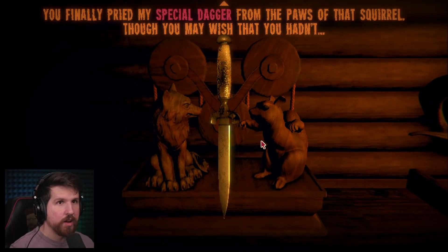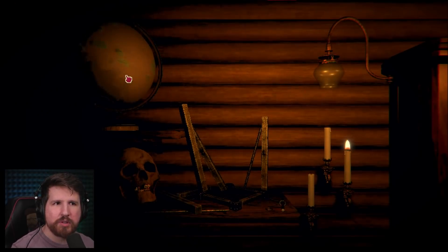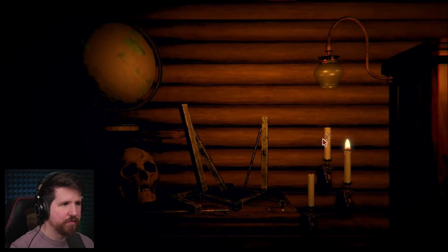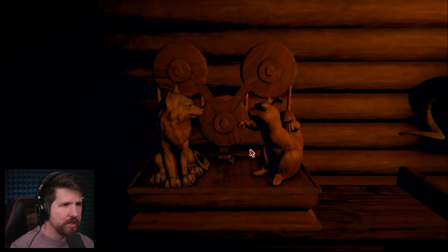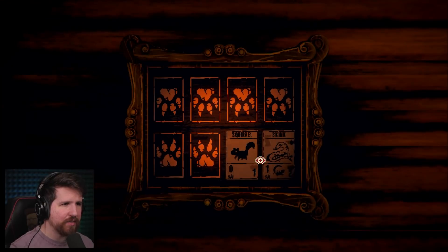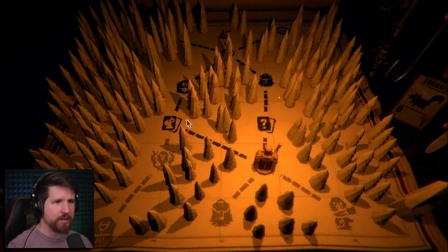And I get - you finally pried my special dagger from the paws of that squirrel. Though you may wish you hadn't. What do you mean? So what's the secret with the globe? I've gotten several gold teeth out of the skull. Got the wolf. I'm not sure what the candle does. Solve this puzzle. Did this. I don't know what this does, if anything. Can't go outside. Open the safe. I still don't know what this is. The clock puzzle's the next frontier.